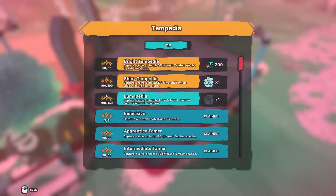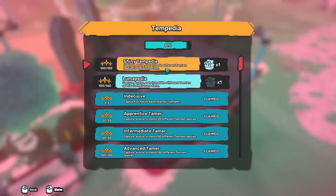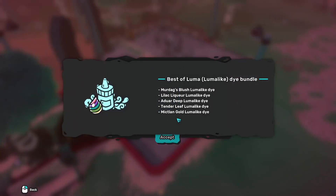Now for the Luma ones: 40 feathers. 20 gives you 100. This gives 200. And this one gives us a Luma-like Dime Bandaral! I wanna see this Lilac.